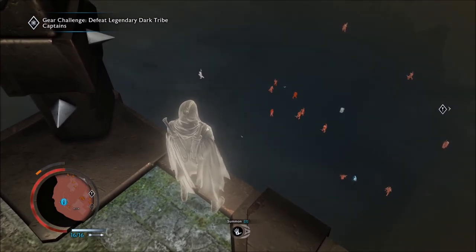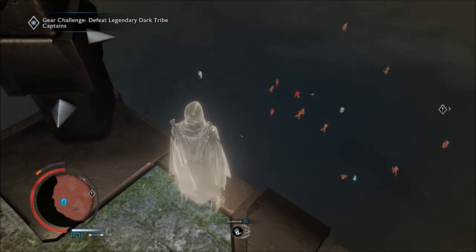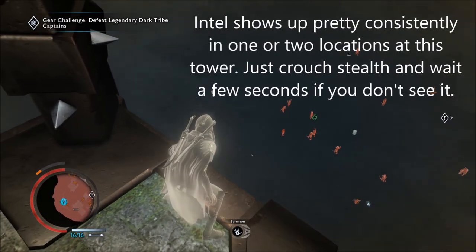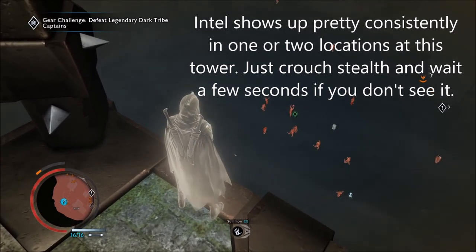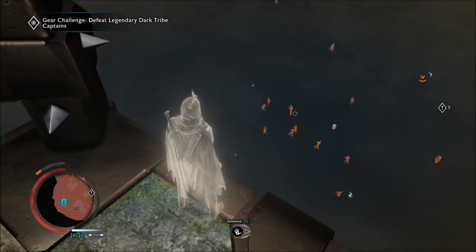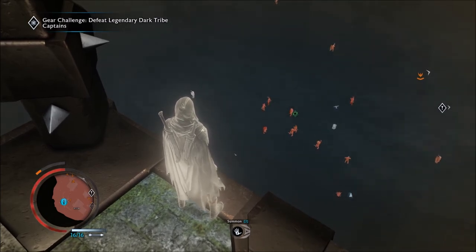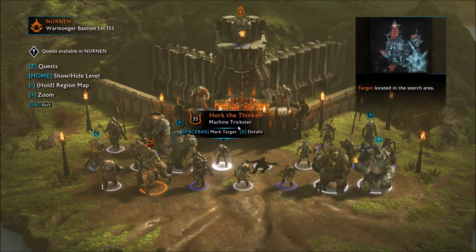I'm back on top of the Hedier Tower. If I don't see the intel there, then I'll just fast travel back again. However, by just crouching in stealth it reappeared, so I'll pop down and get it really quick. I'll rinse and repeat that until I have all of the intel that I need. I'm back and I have all of the intel for all of the captains on the map currently.